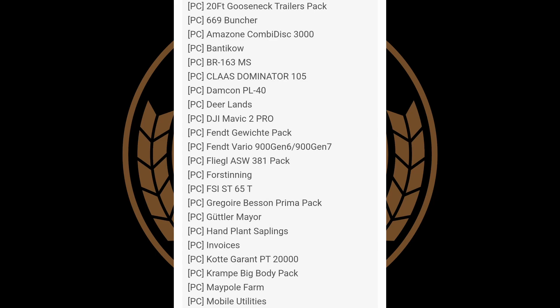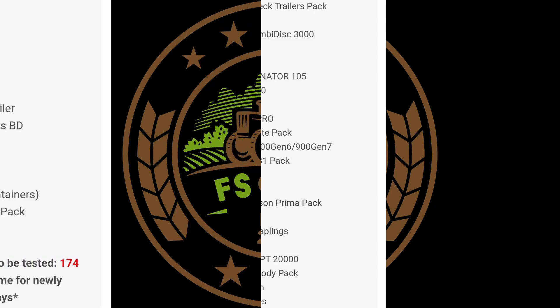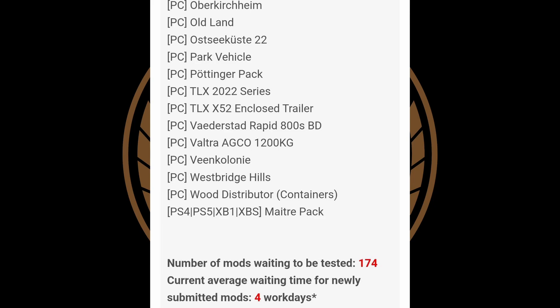Notable mods on the testing list: the 669 Buncher, which is going to be an all-platform one; the Claas Dominator 105; Deerlands, which sounds like a map; the Guttler Mayor; Hand Plant Saplings; Maple Farm; Mobile Utilities, which should be the update from Joss; Old Land; Pottinger Pack; the TLX 2022 Series; TLX X52 Enclosed Trailer Updates; West Bridge Hills; and Wood Distributor Containers. That covers the PC side of the testing list.